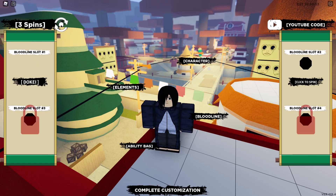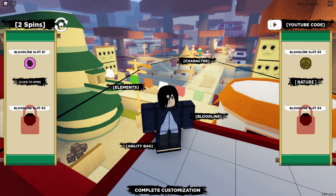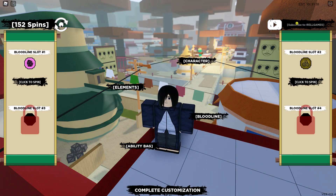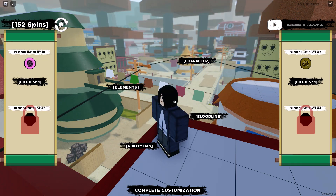So bloodlines are like your kekkei genkai. You can probably just look up which genkai are good. Right now you want to enter a code — I'll leave a link in the description for the current codes. Now I have a ton of spins so I'm just going to spin until I get a good genkai.